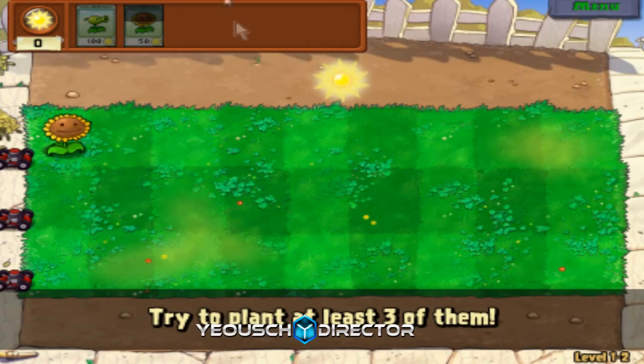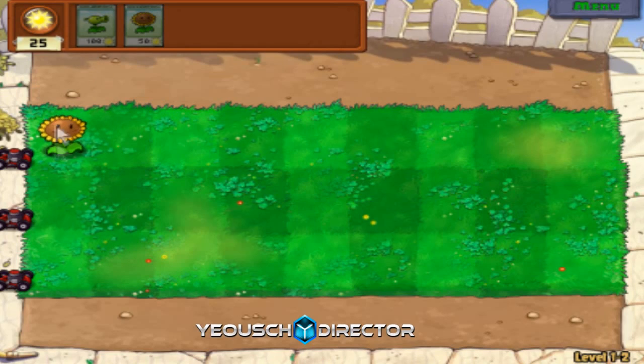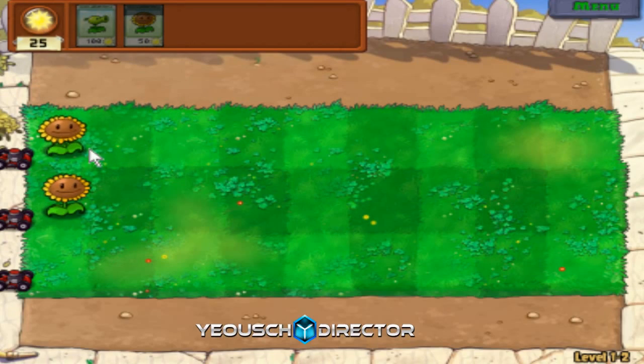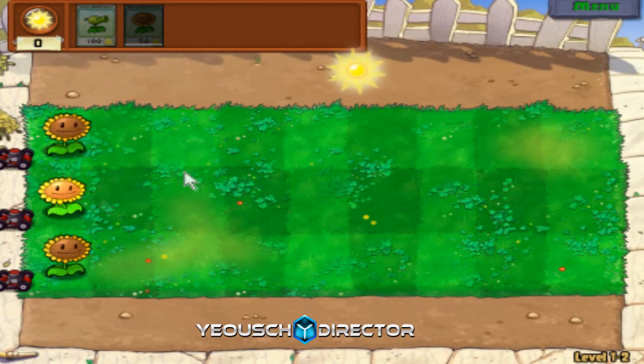Sunflowers are extremely important. What I usually like to do is have two full rows - the first two rows closest to my house filled with Sunflowers, so I can have extra Sun just in case for emergencies.